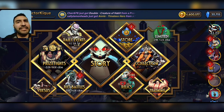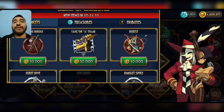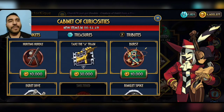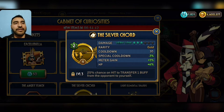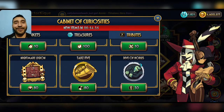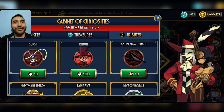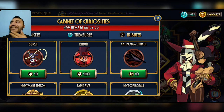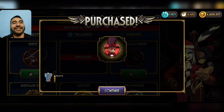Up next is the new tab in the Cabinet of Curiosities. We have Trinkets, we have Treasures, and now we have Tributes — kind of interesting that they all start with T. Let's check Tributes. We have a rerun. Everything is horrible — I was expecting a gold character or at least a silver one. Do I buy a rerun? I have 4,000 Peacock skill points, so... sure.